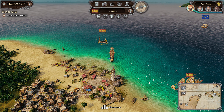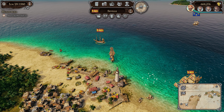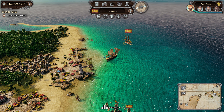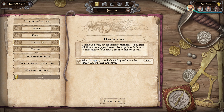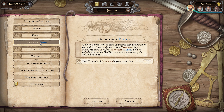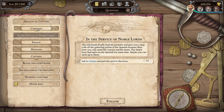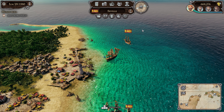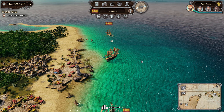Hello everyone and welcome back to Tortuga: A Pirate's Tale. We continue where we left off last time, doing some missions for our captains. This one wants to attack the market hole. We still have a mission for France to get some prostheses - 25 of them. The campaign asks us to sail to Nassau, so we could go there and pick up prostheses along the way.